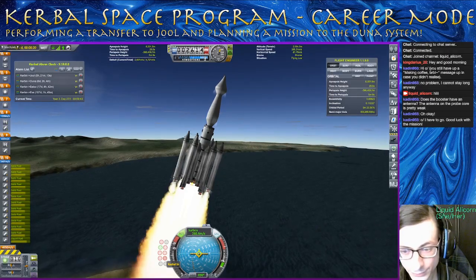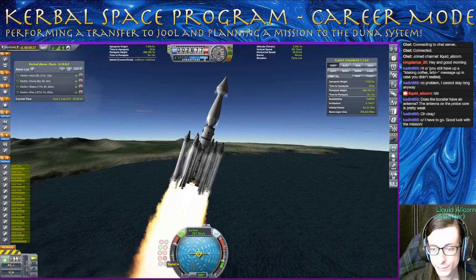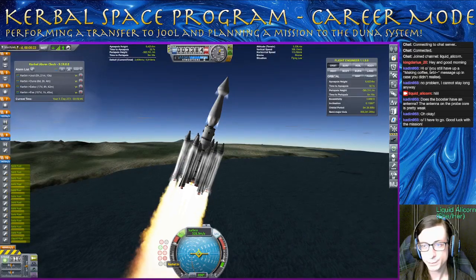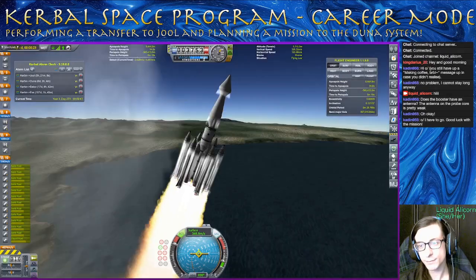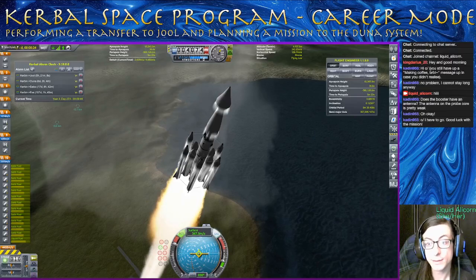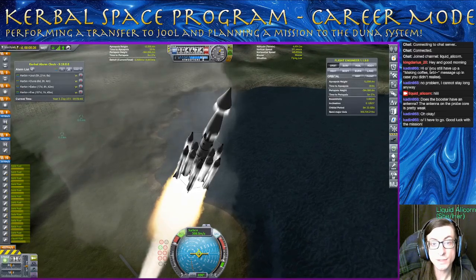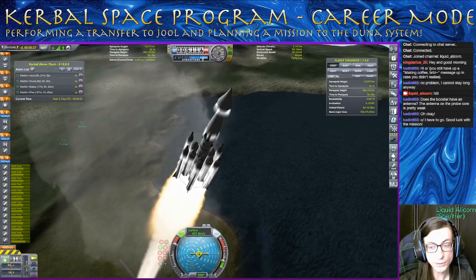I do need to have this throttle up. Seems like things are going really smoothly so far. No tumbles. No issues with staying stable. Our test gives us the indication that everything should go fine once we get out of atmosphere too. I think we're in good shape here.